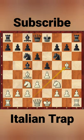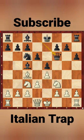Now Bg5 pins the knight. h6, and now Bishop captures knight. Queen captures knight, and Nd5 — attacking the Queen as well as the c7 square.